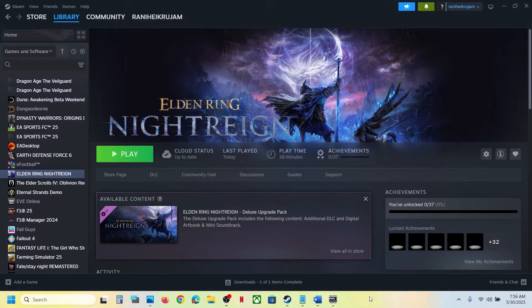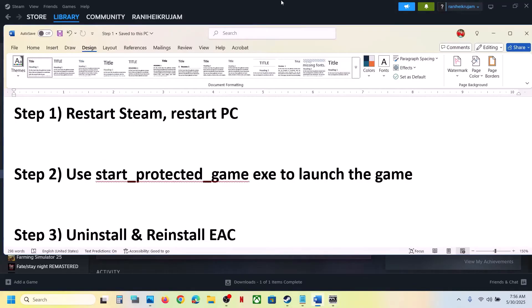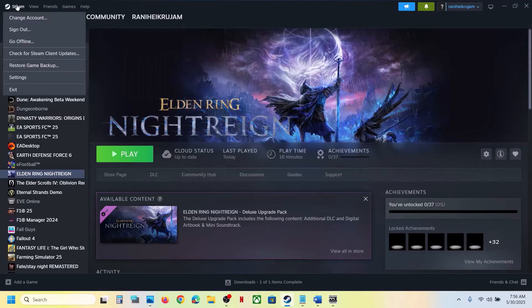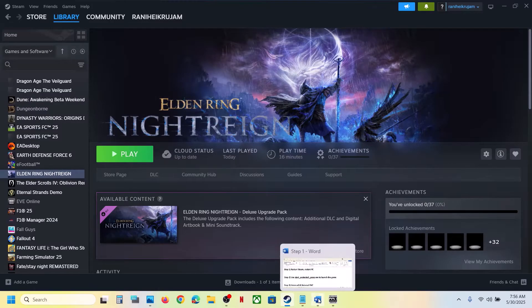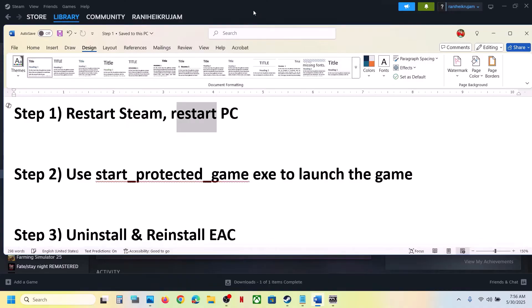The first step is to restart Steam. Do not ignore this. Go to Steam at the top left, click on Steam, then click on Exit. Once Steam is closed, launch Steam again and check. If that does not work, restart your computer — do not ignore this step.